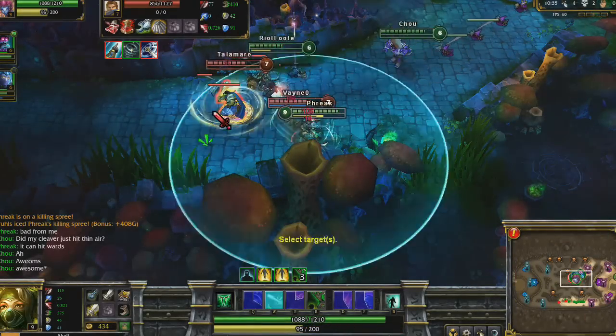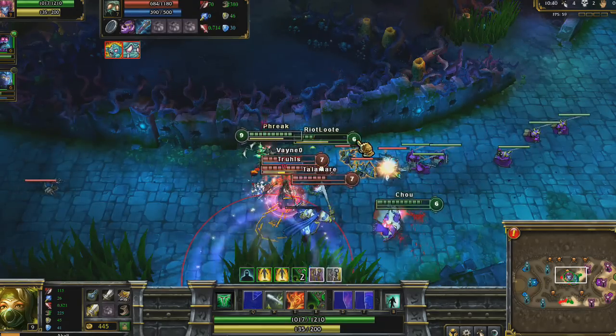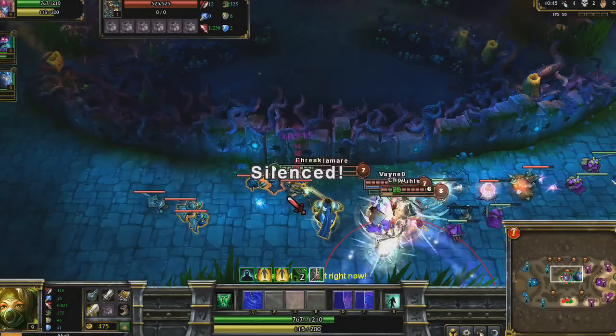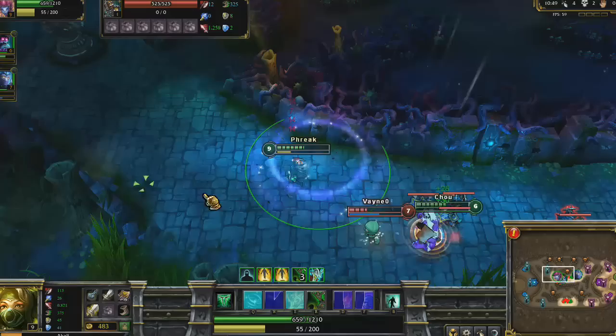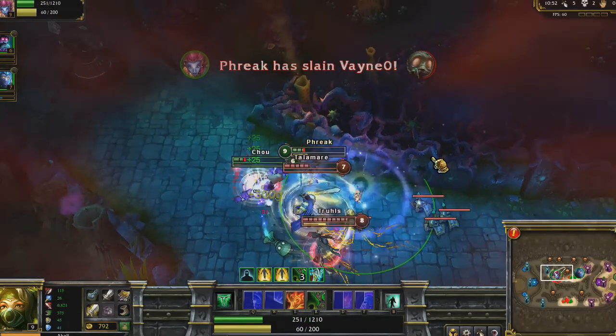We initiate a battle and I run towards the back, hoping to break up their formation. Garen silences me, so I try to run out of range and throw Twilight Shroud. This allows me to pick up Amumu easily, but I get very low. Thankfully, I Shadow Dance to an enemy minion to bring me to safety.